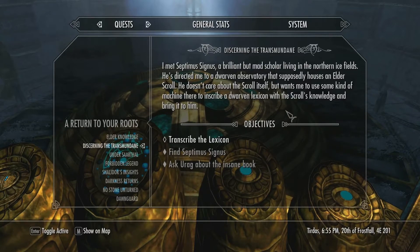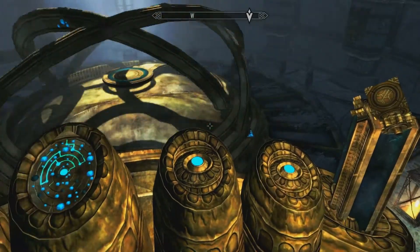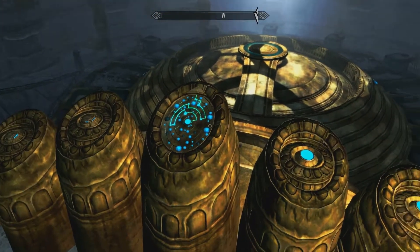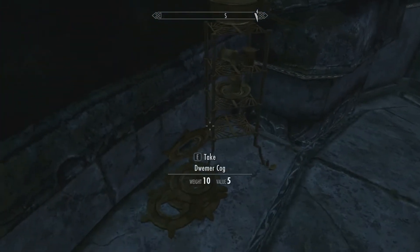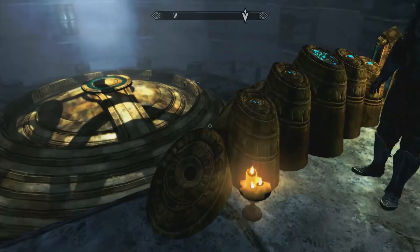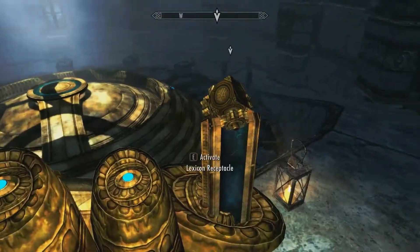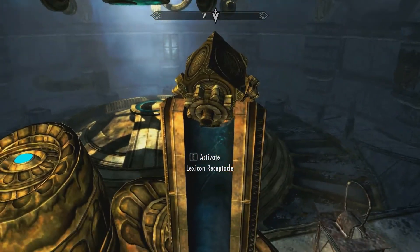So I'm getting a machine — Dwarven lights come with the scrolls knowledge and bring it to him. I'm missing something here, I'm definitely missing something. It's not being able to activate these buttons, it seems. Very odd.